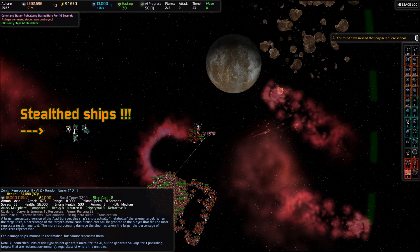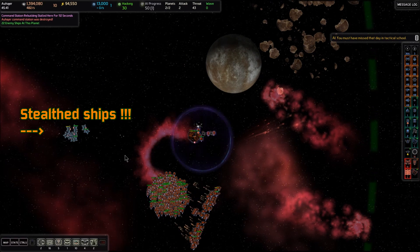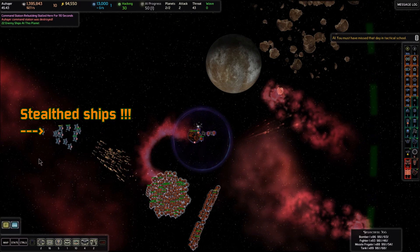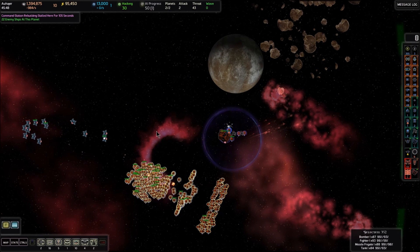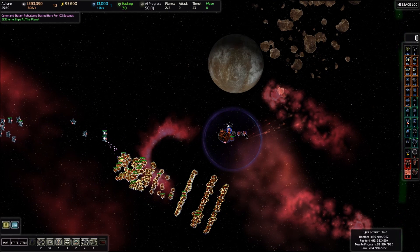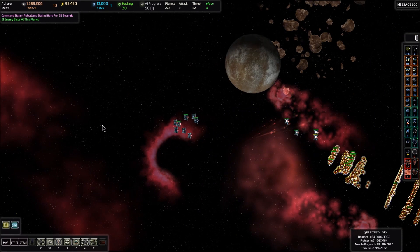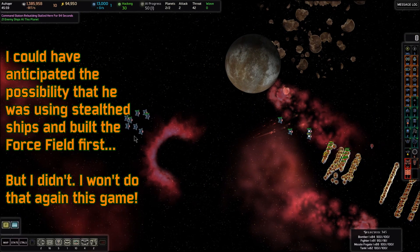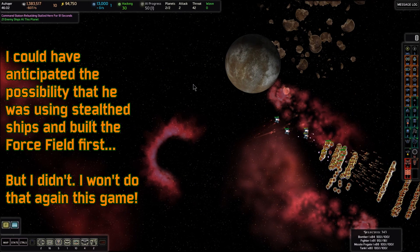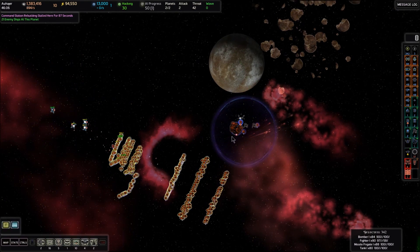Oh, he stealthed some ships in on me — did you see that? So let's give an attack move order here. That was sneaky. He stealthed those ships in and they all just fired on that command station right before that force field came back up, just seconds before. Very, very tricky. So in 95 seconds our remains and builders will just automatically build that base, but it does kind of set us back the materials cost to build it, which isn't that much.